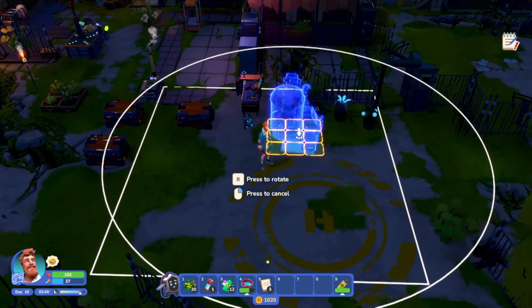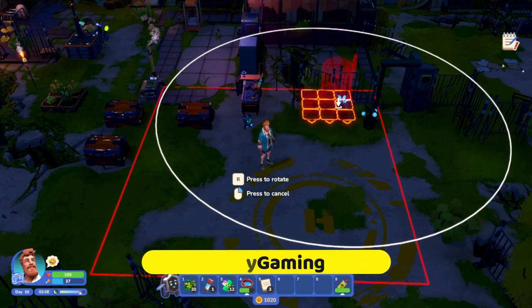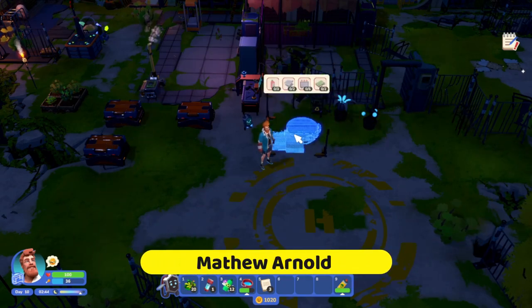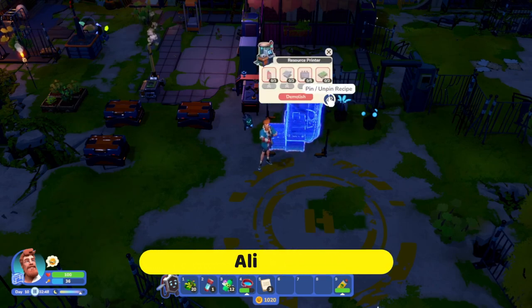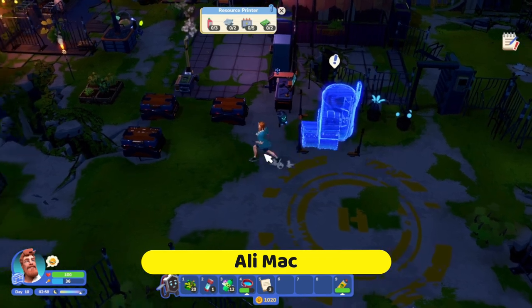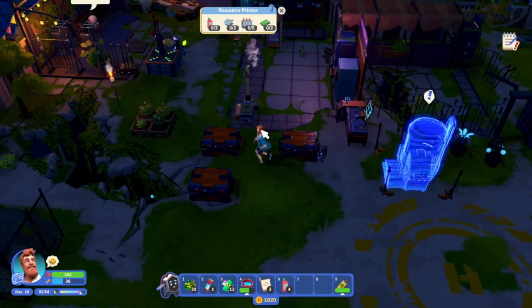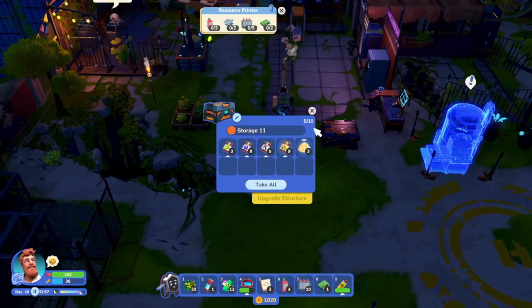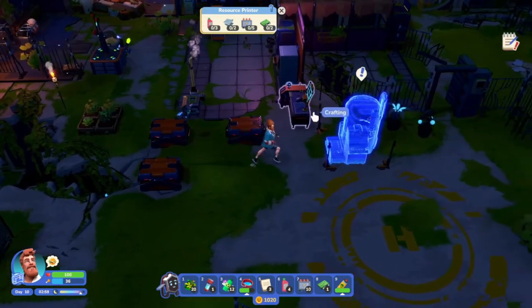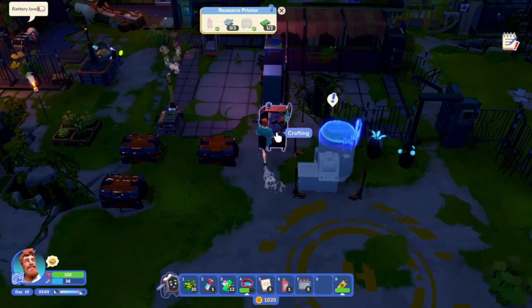I think I wanna move some stuff around - of course we'll move a bunch of it once we take all these down. So I guess for now you can go here - go ahead and pin that so I know what to grab. Three solvents, I'm pretty sure we have those - we have four. We need two sheet metal, five transformers, and two matrixes.